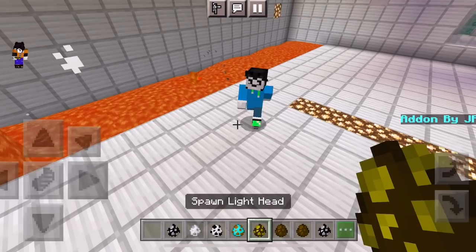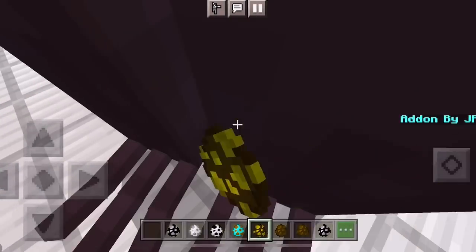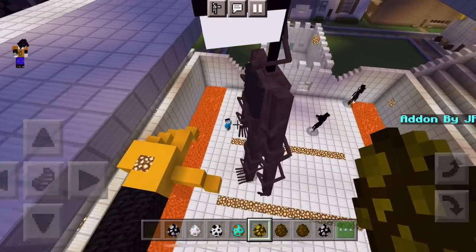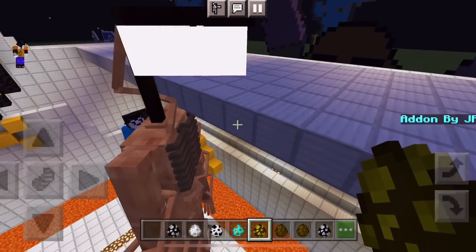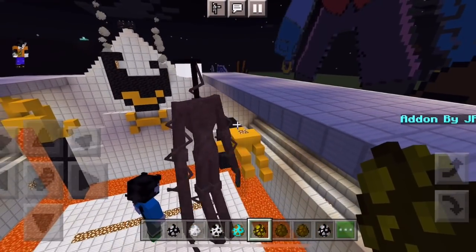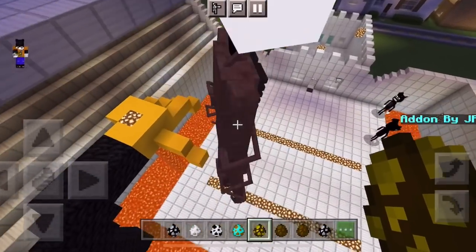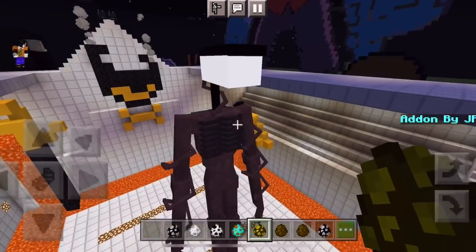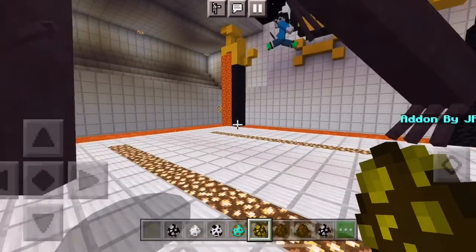The next one is Light Head. Oh, he's tall — he has a light for a head! I get it now. So this is like Siren Head's brother, or like a street lamp version. He's got Siren Head's body but with a lamp on top instead. That is very intuitive.